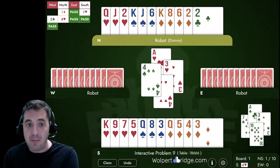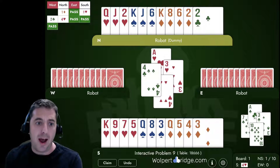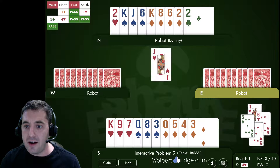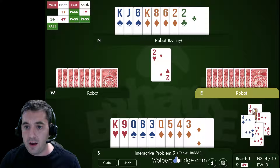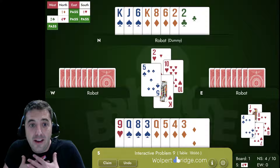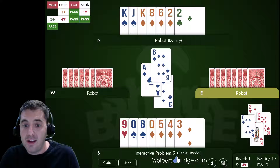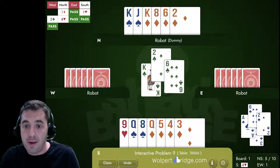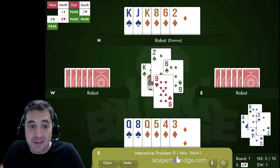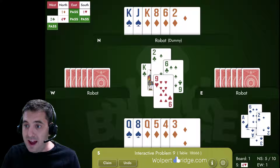The problem with this bad trump break hand is we have a lot of things to knock out. If we draw too many trumps, we'll play the queen, jack, and another heart — great, all the trumps are out — but now we're in a situation with only one trump left and we have to knock out the ace of spades. They pop up with the ace of spades, play back the king of clubs making us use our last trump, and we haven't even started the diamonds. We can't have this happen.